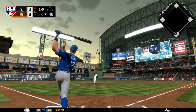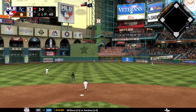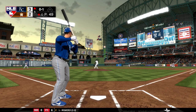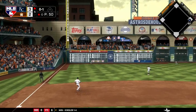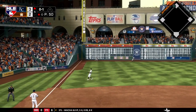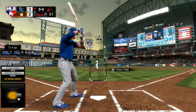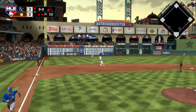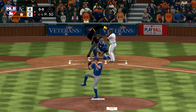Top half of the fifth — Hunter Dozier ahead in the count almost hits another home run with a long fly ball, but it dies out right at the wall in center field. With one out, Whit Merrifield comes up and punishes a ball off the left field wall. The left fielder has some trouble with it, and Merrifield gets to third base standing up. Then with two outs, Craig Gentry hits one into left for a base knock, driving in Merrifield. It's now a 4-2 Royals lead.